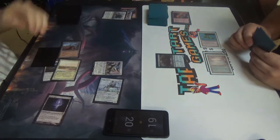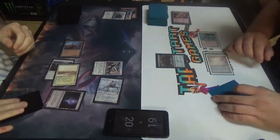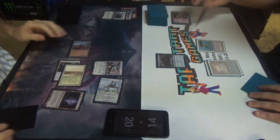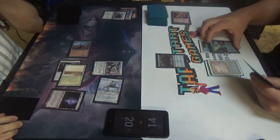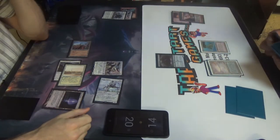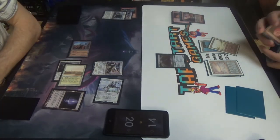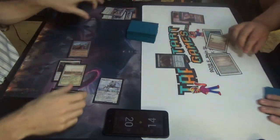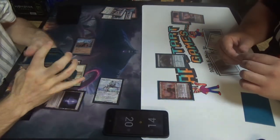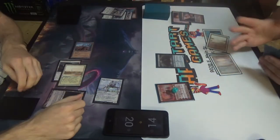Just five. One card is not tapped — damn, that's hard. I'll take five for now. Pass turn. Draw. Polluted Delta, crack, going to get a Badlands. Cast Chandra Torch of Defiance. I'm going to minus targeting the Thought-Knot Seer — draw a card. So there's Chandra, she's minused, she'll go to one.